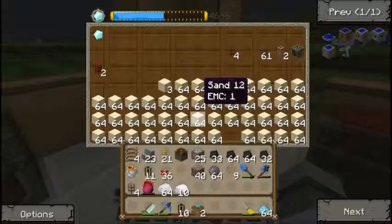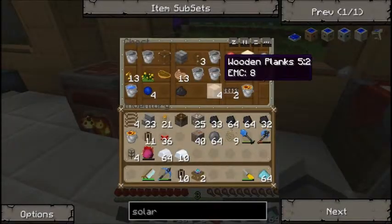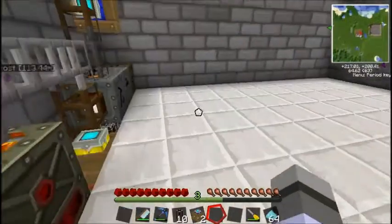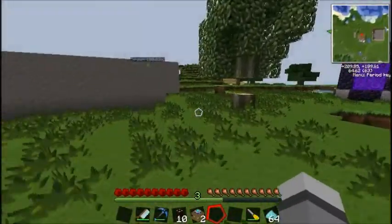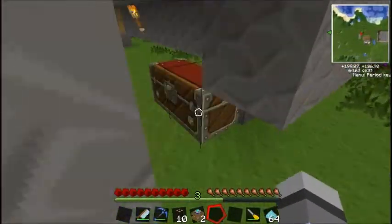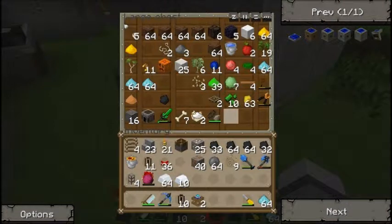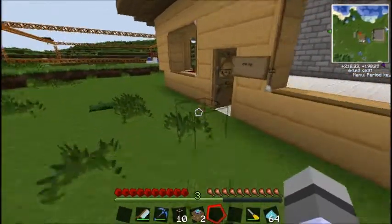I had normal bricks somewhere. I feel like I condensed a lot of the stuff that I had in my inventory on accident when I put the diamonds in. If I'm missing stuff, that's purely the reason why. Now we don't have any normal bricks — oh well. I was going to say, let's make another alloy furnace so things can go by quicker.